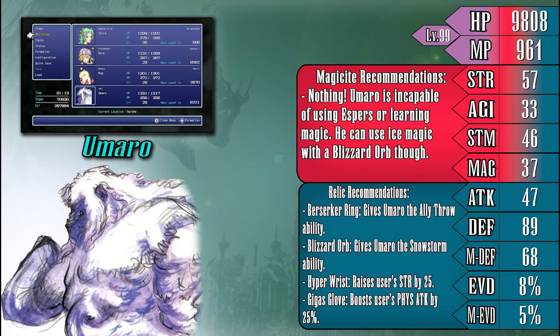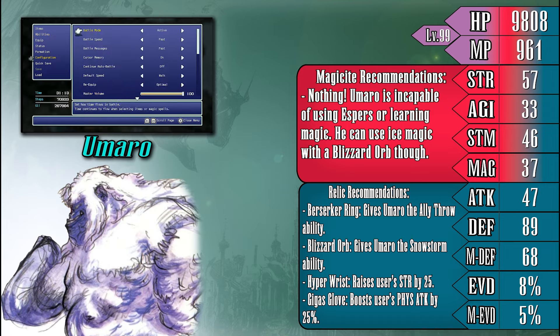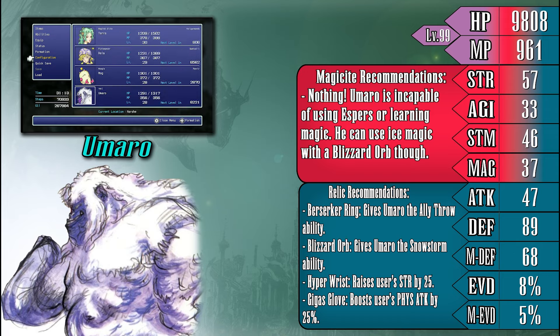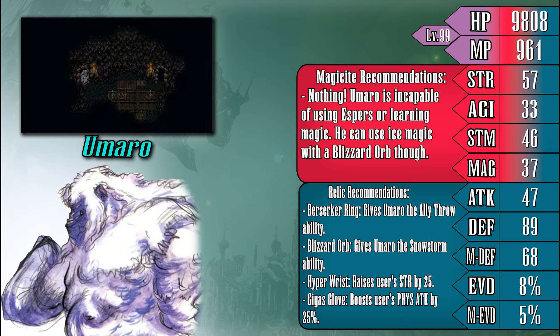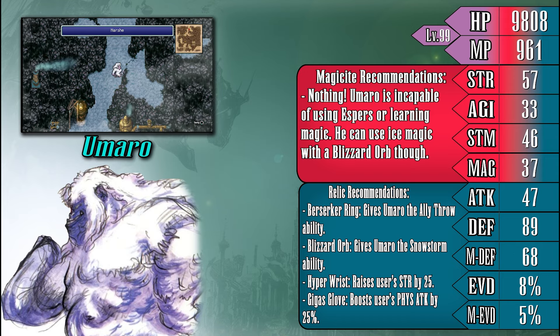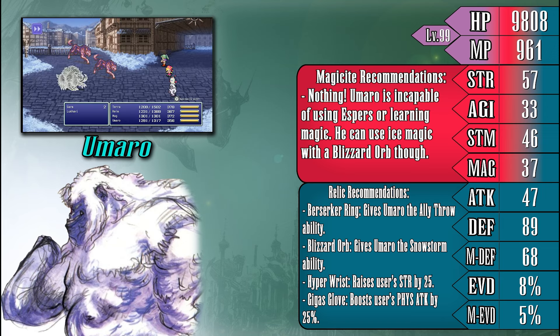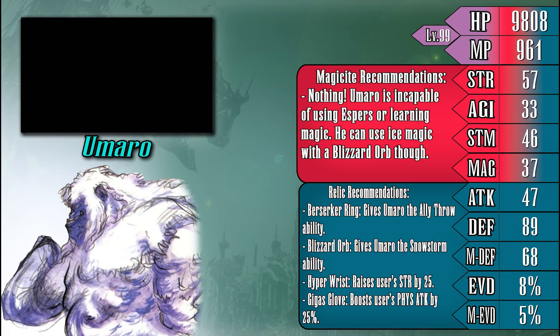There is one more major difference about Umaro that really hurts him — he cannot equip Espers or learn magic. This really limits how you can play with Umaro, since he'll be stuck using the same basic moves over and over again, while not allowing you to use him to strategize with a party. No support or magic attacks to fall back on, no raise or cure spells to aid injured teammates — just a few basic attacks and a dream. Because of this, generally speaking, you're going to want to build Umaro to be very strength-focused and deal very powerful physical attacks. If this very simple playstyle interests you, then go right ahead.